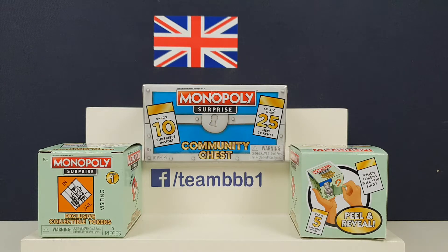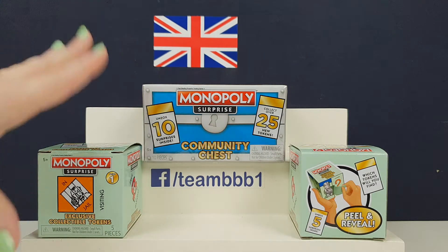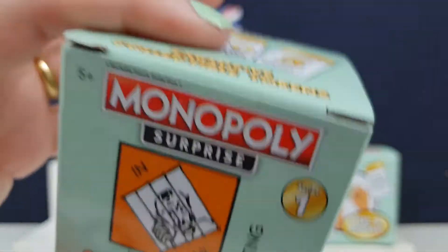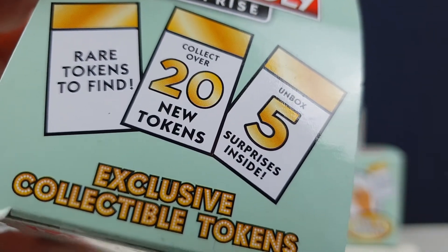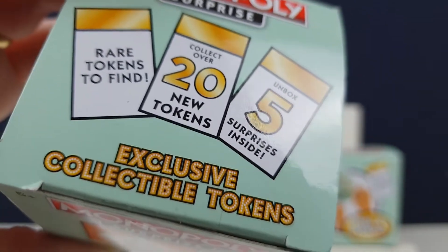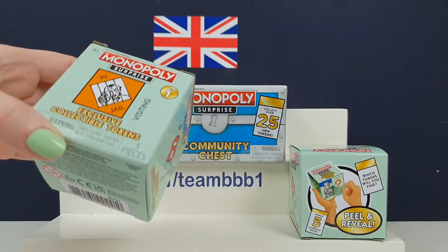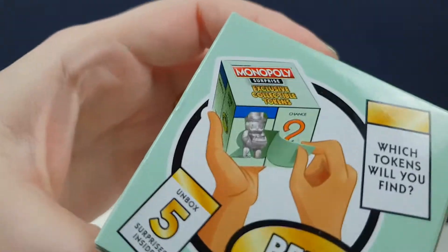Hi everyone, it's Team BB here. I'm Jane and I'm Greg, and we've got some Monopoly surprises for you today. We don't know what these are but they look quite fun. You've got these little ones which are series one, so I hope there'll be more series. You unbox five surprises inside and there's 20 tokens — game tokens like for the board. You get exclusive collectible tokens.